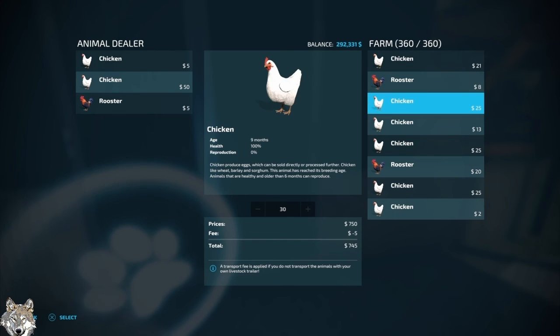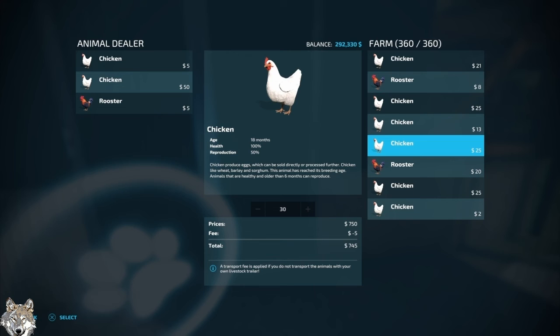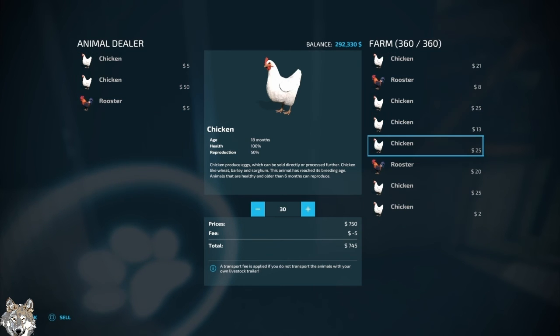These are five months, two months, nine months, three months, 18 months — right here. I believe we have 50. Yes, 50 — and we're going to sell all 50. That's only going to be a $5 fee, so that's not too bad. We'll do that. I'm going to sell them for $1,245.